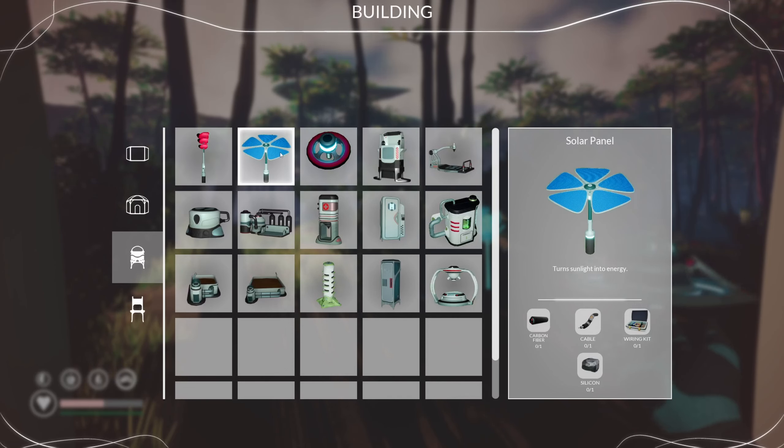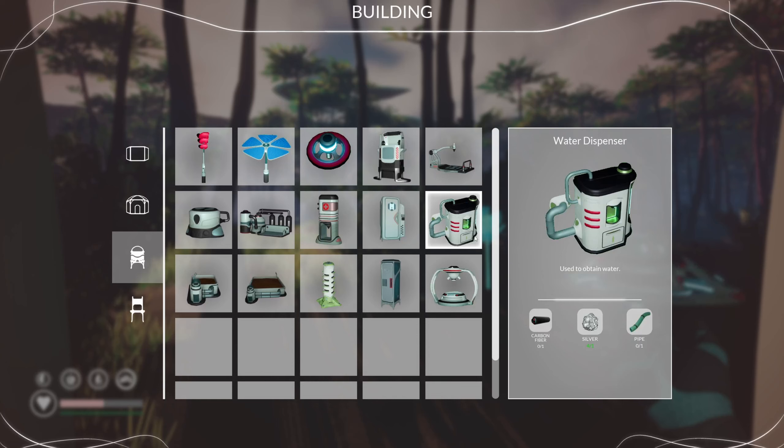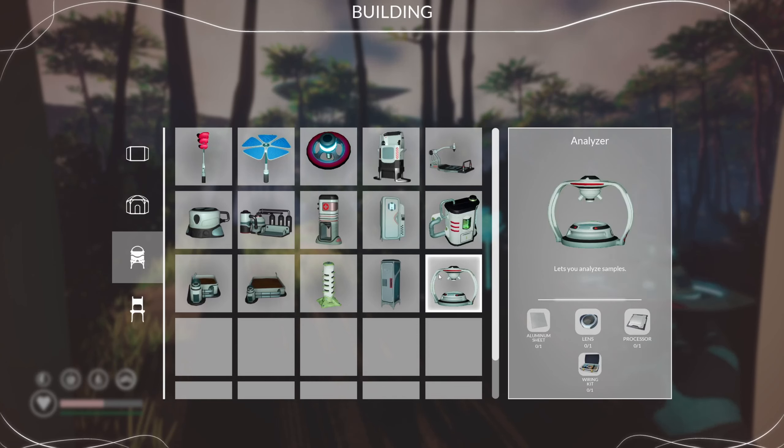What is this? Wind turbine. Solar panel. A fridge. A water dispenser. Carbon fiber and a pipe.